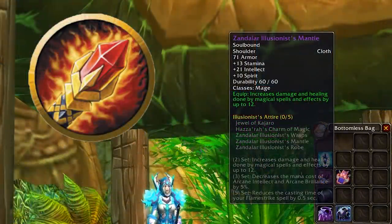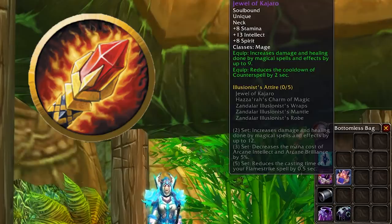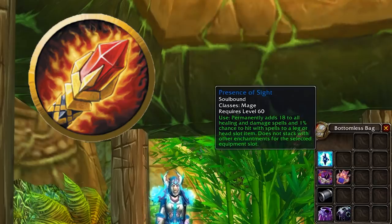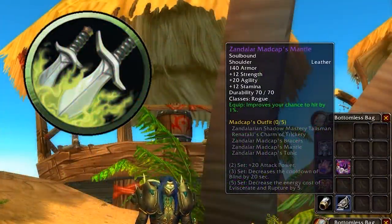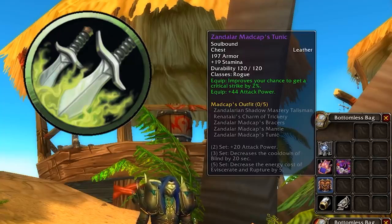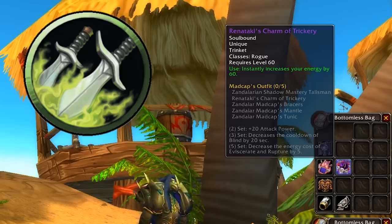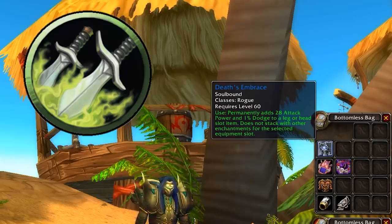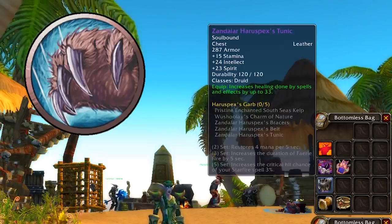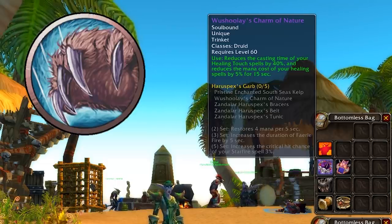The mage set overall is okay — good for farming since it has a lot of intellect and raw stats. The trinket looks very interesting for AoE farming with Arcane Explosion, and the mage enchant is exceptionally good since it gives hit on top of spell power. For Rogue, the chest is pretty nice with a high amount of attack power and 2% crit. The trinket is very desirable, especially for PVPers as a mini reusable Thistle Tea, with the two-set granting a further 20 attack power. It's a bit more PVP-oriented overall with the enchant giving extra dodge. For Druid, it feels like Blizzard started off making a Moonkin set and then decided druid players want more healing gear. The neck is interesting but lacks spell power, and oddly has Strength on it.